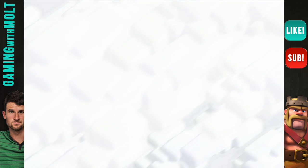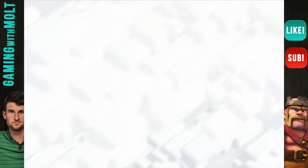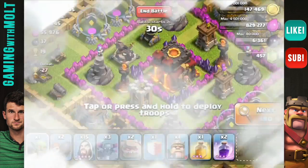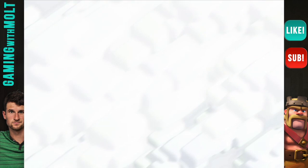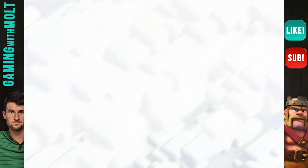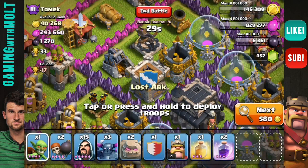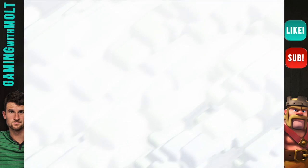Let's go ahead on the attack and see if we can find ourselves a good base. I'm definitely looking for about 300,000 to over 400,000 in resources if possible. I am doing a trophy push right now so I am a little bit higher up, which is a little bit annoying because I'm hitting stronger bases.